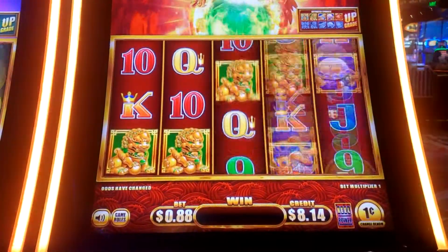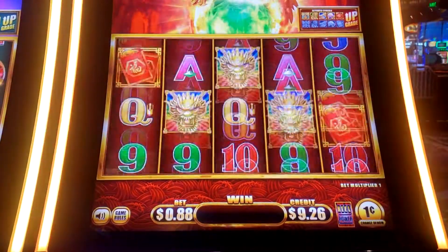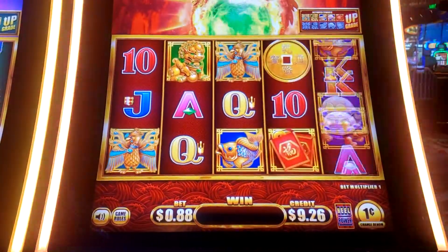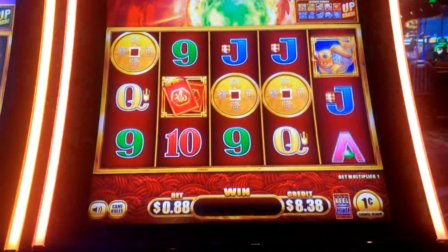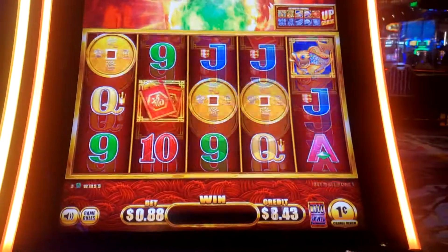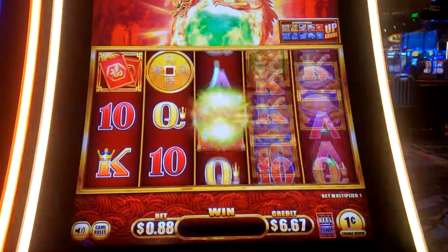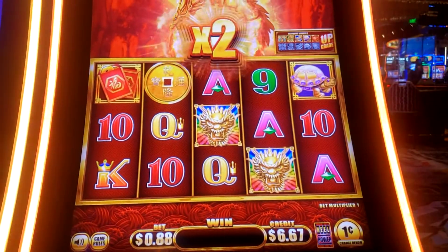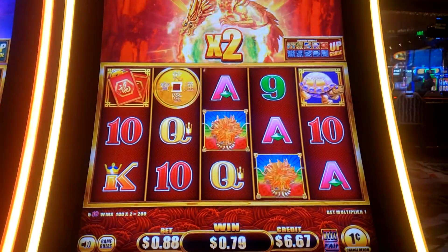Back to $0.88. We got some lions — those are lions, right? I think those are lions. Missing a bonus symbol there, that's just great. Two wilds with two times for tens — two dollars.